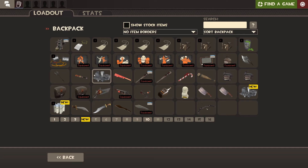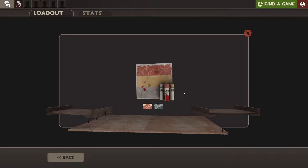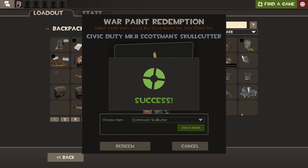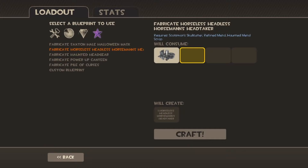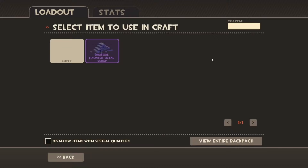Go to your backpack and open the keyless crate — you'll get a war paint. You can then use the war paint to get a Scotsman's Skull Cutter. Once you've got all the ingredients, add them all into the fabricate recipe. If your Unusual Haunted Scrap Metal isn't showing up, make sure you tick the little box in the bottom left corner that says 'Disallow items with special qualities' and then it should show up.